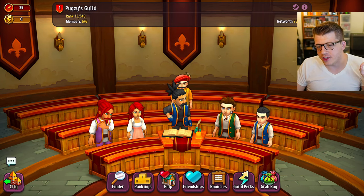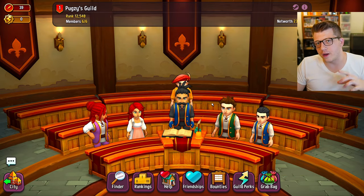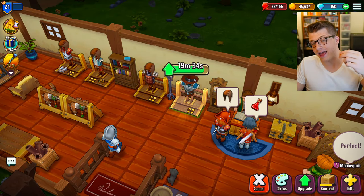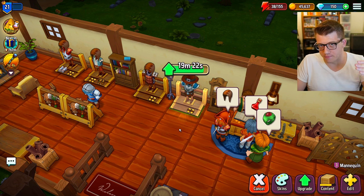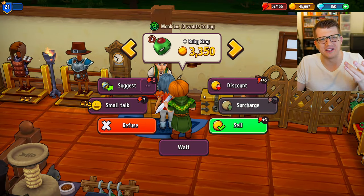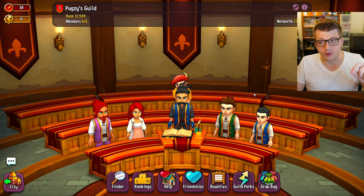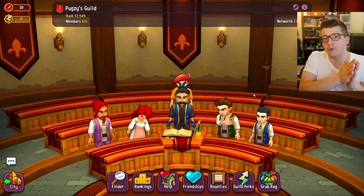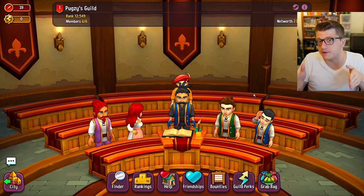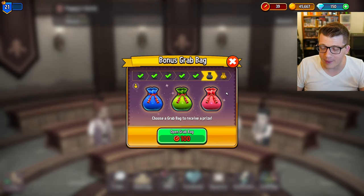Earlier I said I'd talk more about guilds, and this is actually super important - it's helped me progress so fast. Whenever you actually start to build or upgrade something in your shop, like this mannequin, you can request help from your guild and their help will speed up the building process. Let me small talk and discount you real quick - we're not selling this ruby ring without a surcharge. The help system is really great for making progress because you can only upgrade one thing at a time in your shop, and you really want to push through those early game upgrades as fast as possible.